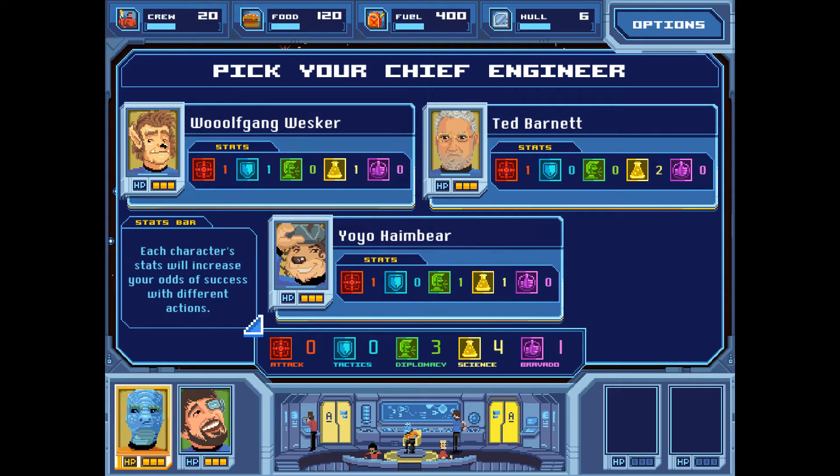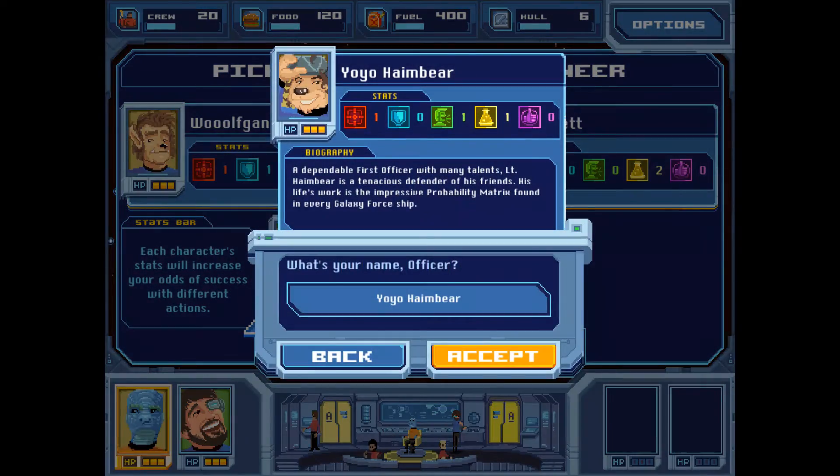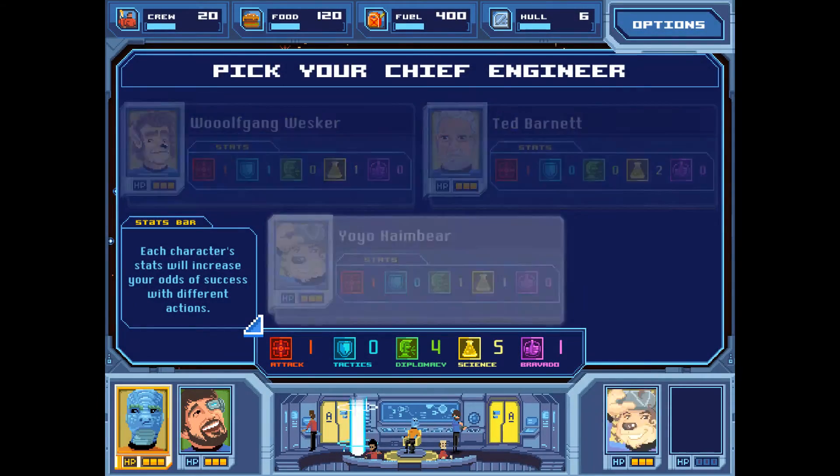Wolfgang Wesker has attack and science — Wolfgang also has tactics. Ted Barnett has attack and science. And Yo-Yo Hambear has attack, diplomacy, and science. We don't need to boost science two more, but we could stand to boost our diplomacy a little bit more. You'll see how these stats work out later.